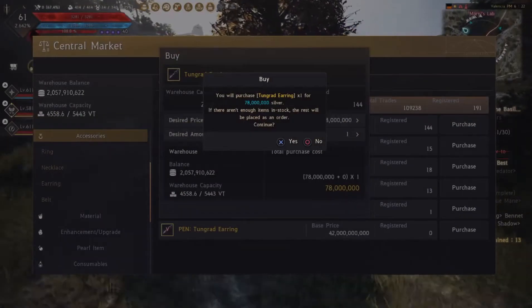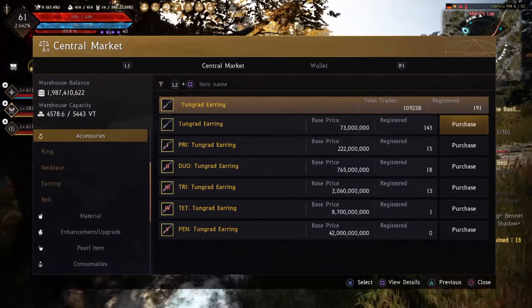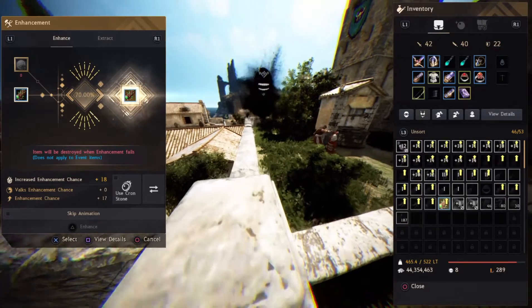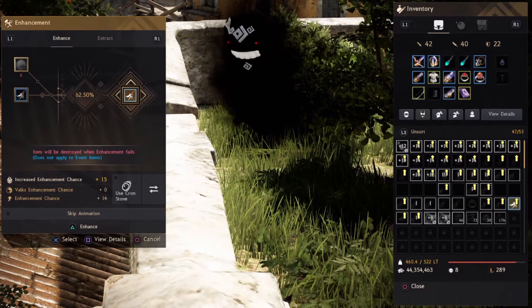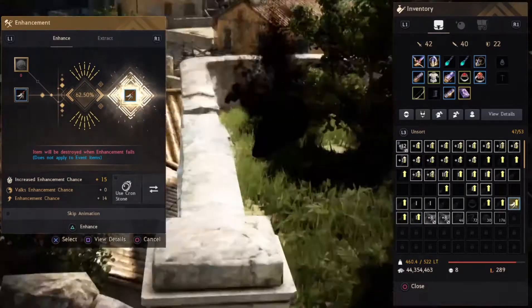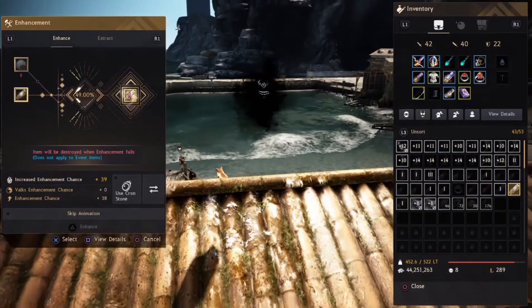I'm buying myself a tongue red earring on the way back to Velia after collecting all my stuff. We're kick-starting the enhancing with a tree spirit belt to PRI. Then moving on to witch's earrings — these are cursed for me, I hate witch's earrings. Granted I did it on a lower stack, but of course it fails.